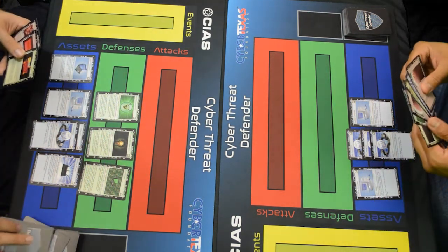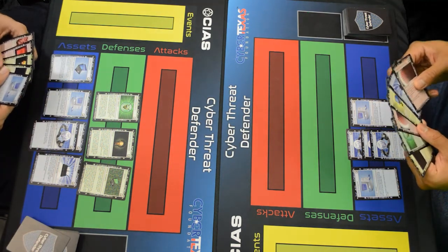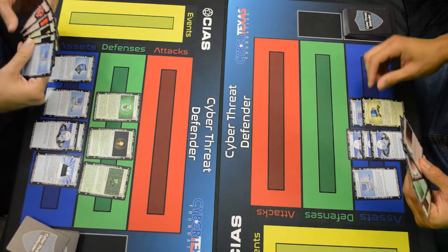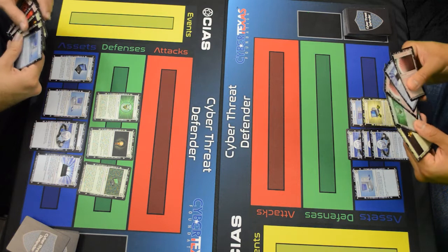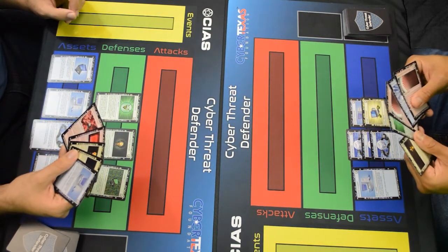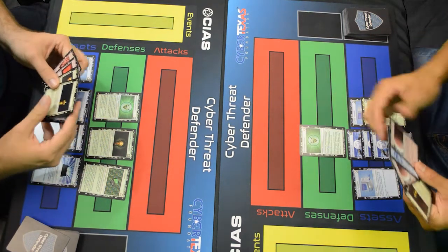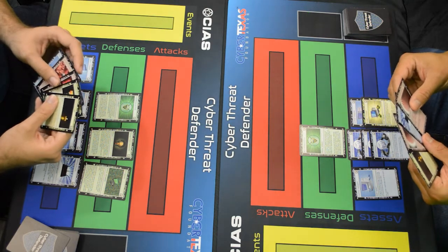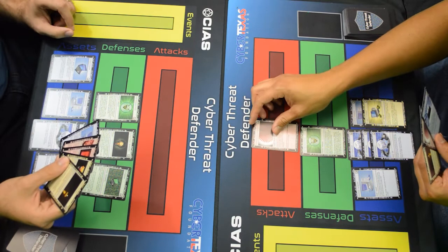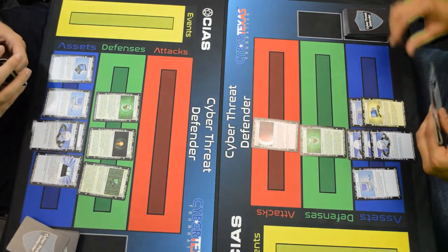Okay. I'm going to play a budget increase here on this desktop computer. That's right. And I will play my anti-malware — get those defenses going — and an advanced persistent threat. That's going to make me start losing some points. Then I will end my turn.